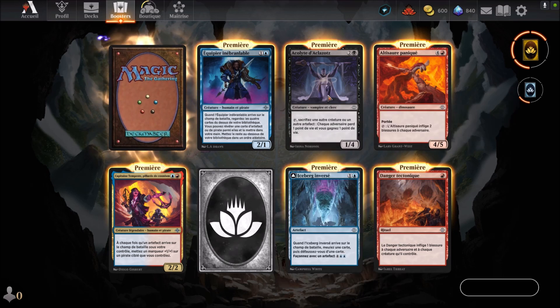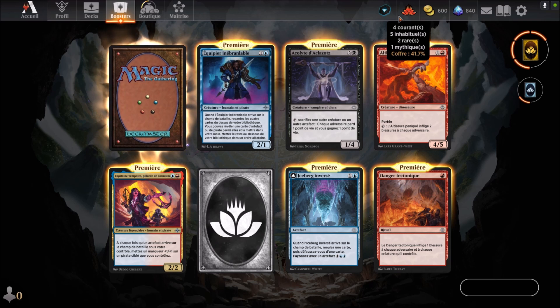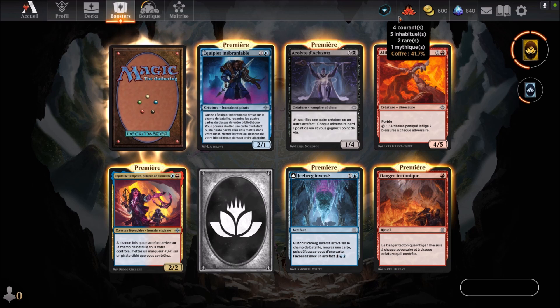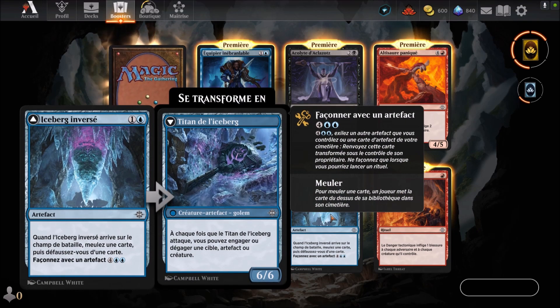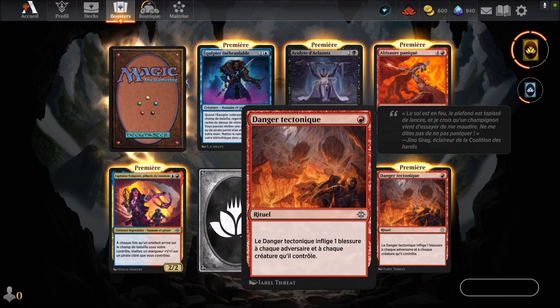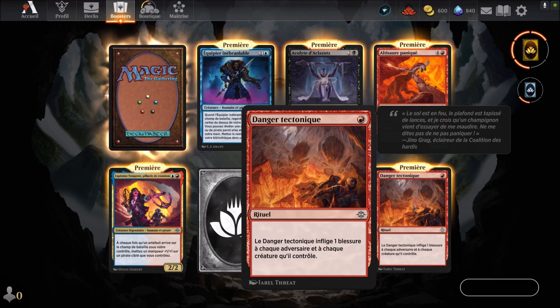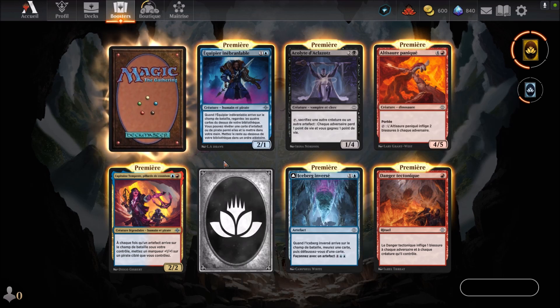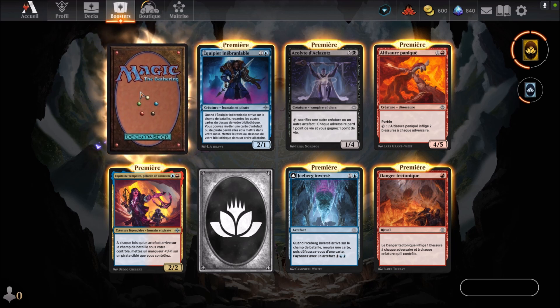Joker courant. Ça nous fait quatre courants, cinq inhabituels, deux rares, un mythique. Et le coffre est ouvert à 41.7%. Iceberg inversé — carte bleue qu'on connaît et qui arrive au deuxième round. Danger tectonique — carte rouge qui arrive au premier round, c'est un rituel. Le danger tectonique afflige une blessure à chaque adversaire et à chaque créature qu'il contrôle. Ça, c'est pas mal contre les jetons — un anti-jetons. Ouais, il fait mal.